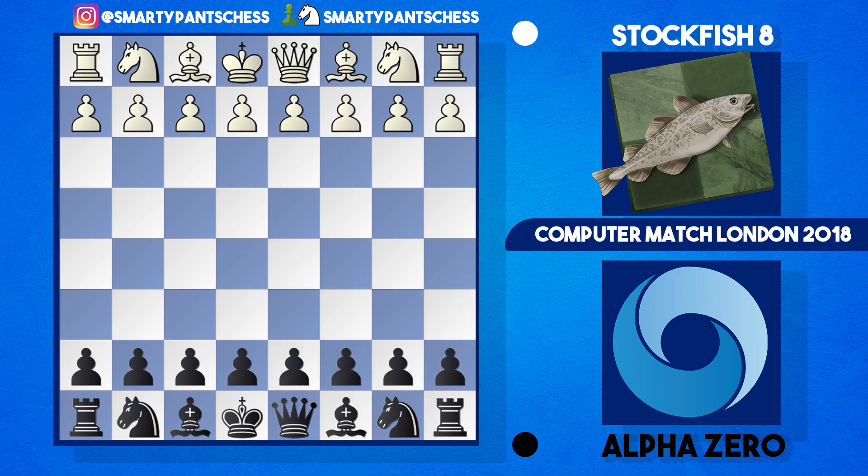Hey everyone, it's SmitePantsChess here. Hope you're doing well and staying indoors away from this terrible virus. Today I'm with you and we're going to look at a Stockfish 8 game against AlphaZero. In this game AlphaZero is playing with the black pieces and we're getting into another Berlin, but I just want to show you how AlphaZero wins, because I think it's a good example of how we can win if we all decided to play the Berlin against white. It's a very solid opening and highly recommended.